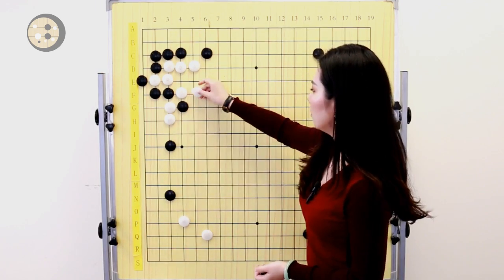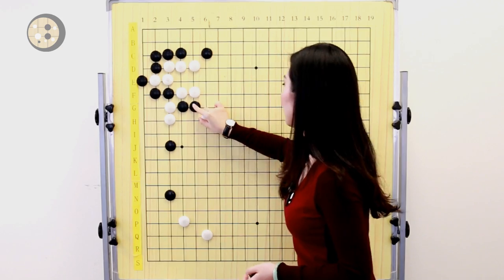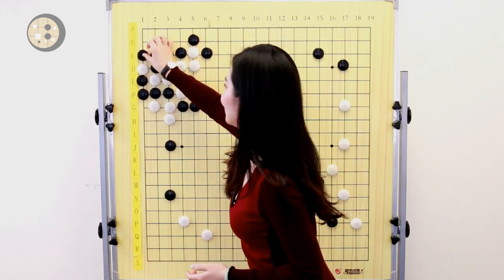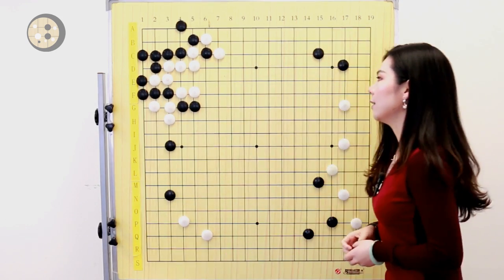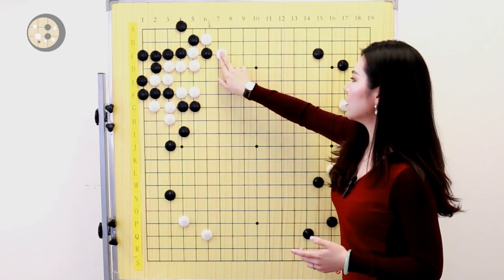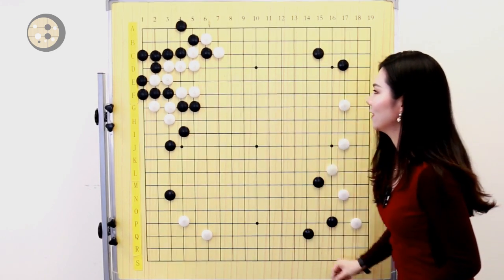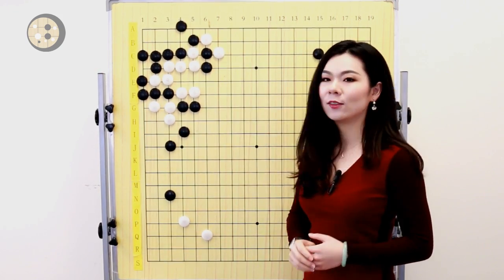What happened in the actual game: white played an extend since the ladder doesn't work. Then black extended here again, white pushed, black blocked, white ataried, black connects. White used a tatsuji here to cut the stone off — which is good. Then like a tiger's mouth and white ataried here. So later on this group is dead. More importantly, after this atari, since black has another stone on the bottom right corner, white has to add another move to capture the stone. Otherwise black can just extend here and start attacking the two groups again. But losing these three stones is a big loss for white.